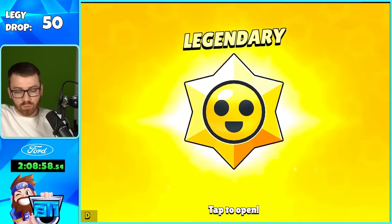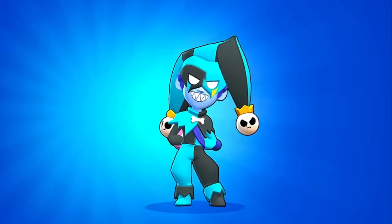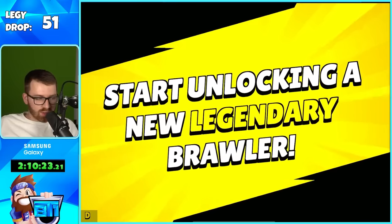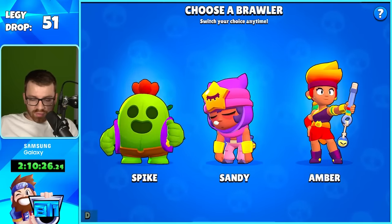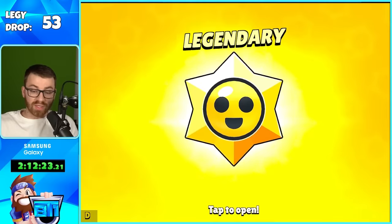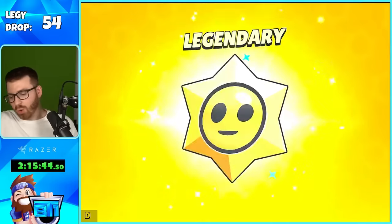Give me a Dynamite pin — I'll take it. Number 51: Chester's getting out, I got pumped for a second. Got enough credits for Gene — unlocking the next legendary. Number 52 is Chester's star power. 53, 54 — there's another gadget.